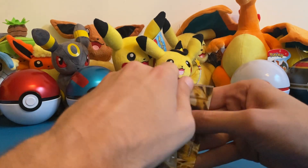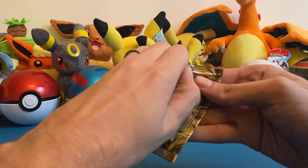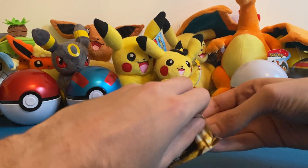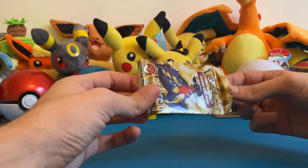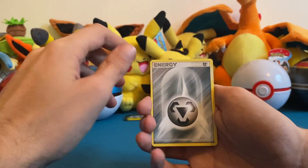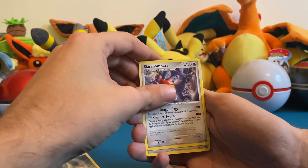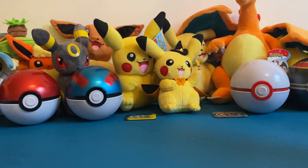This is another POP Series pack — I think this is a newer one so it will have an energy in there as well. We managed to open it without breaking or ripping the whole pack, so that's good. We got another energy card, a Garchomp, and a Gible. Awesome! So that's it for our POP Series packs. I think it's pretty awesome — if we ever manage to get more I'll just keep them for my collection.